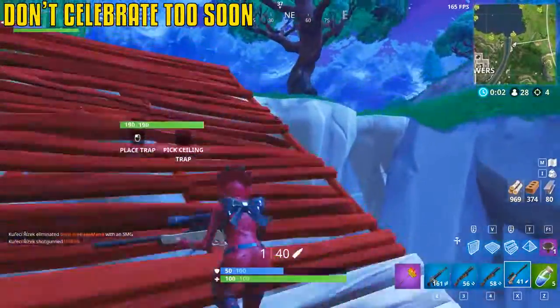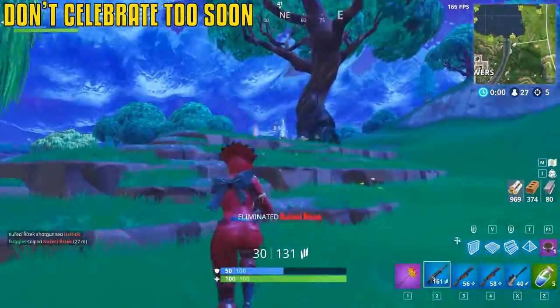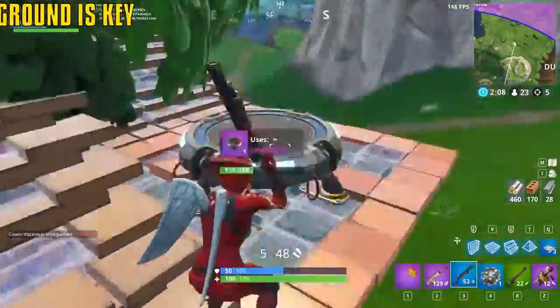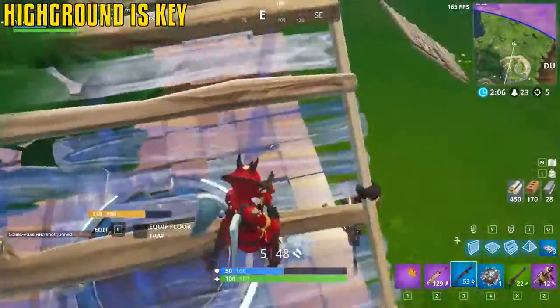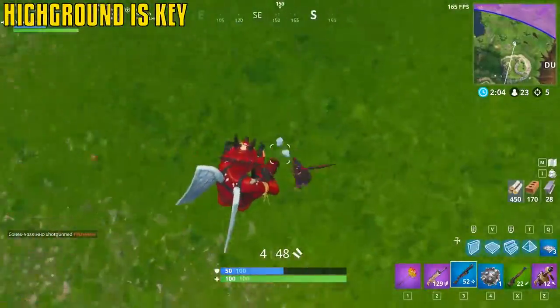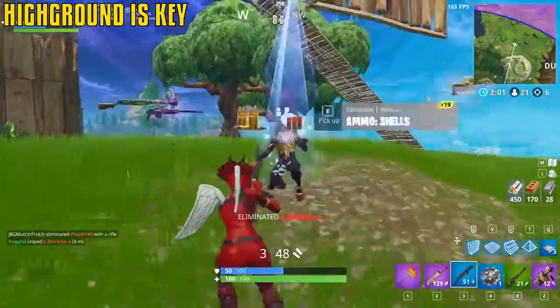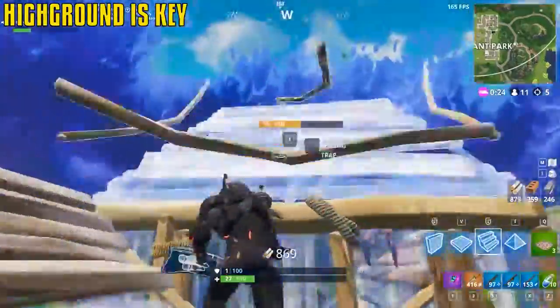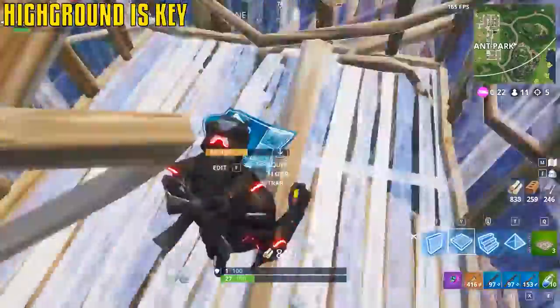Don't celebrate too soon — karma might come and be a bitch. In any fight, the player on top has the advantage — getting high ground and keeping it is crucial. Building too high without a solid foundation can get dangerous too, but high ground is delicious. Try to get it and keep it.